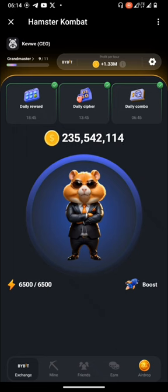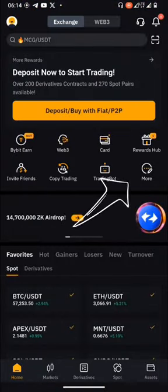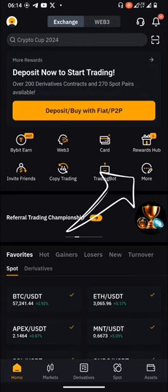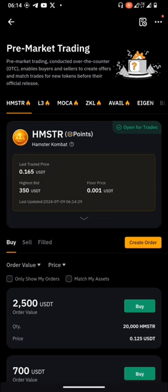Let's head over to Bybit. So this is Bybit right here. What I'll do now is go to the 'More' tab, then go to 'Pre-Market Trading.' This is pre-market trading here, and we have Hamster Combat HMSTR open for trade.